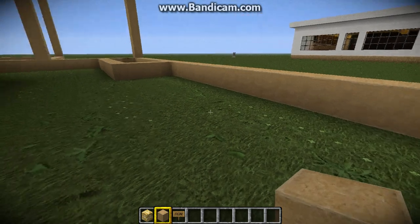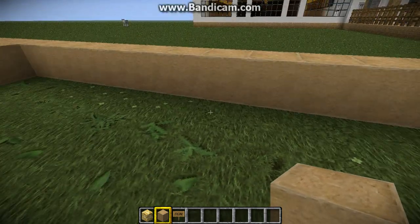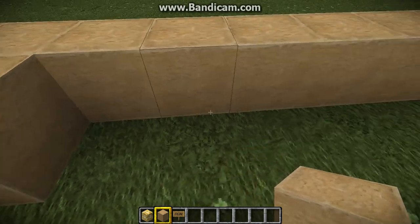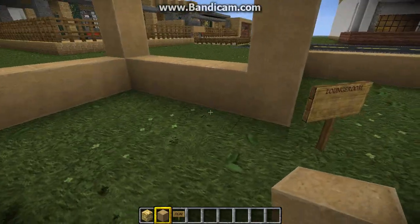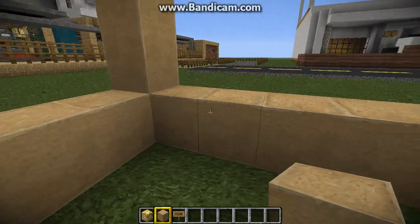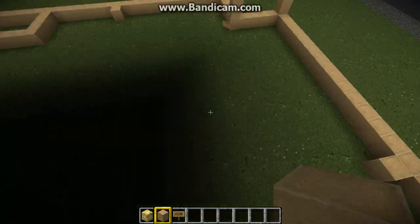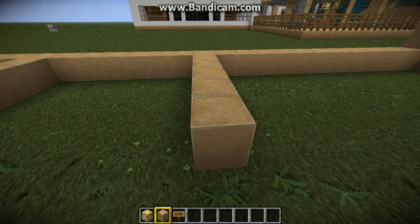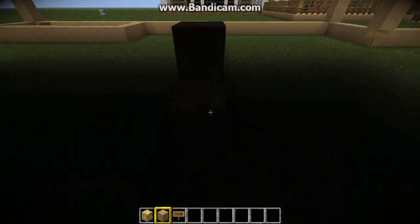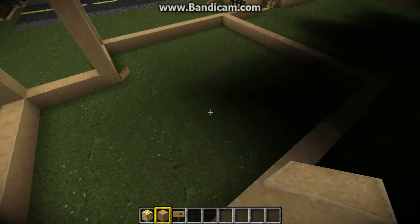Your lounge room is going here — you need space because that's where your staircase is going to be. Count to eleven and place your block there. Then place your blocks and count to fifteen and place your block over there at fifteen. These blocks are obviously temporary and won't always be here. There we go — that's your little lounge room.